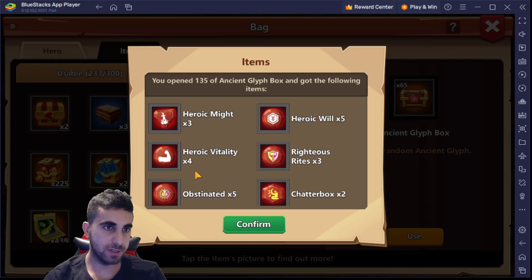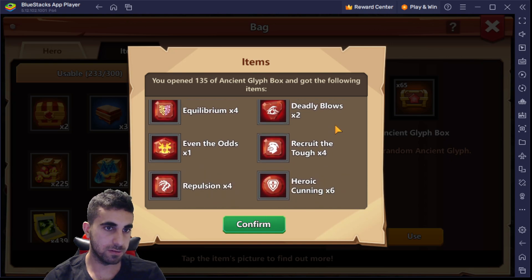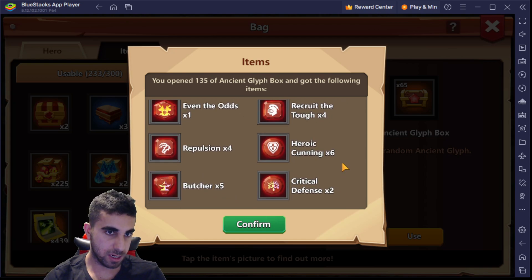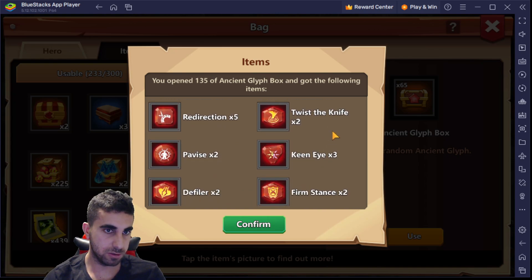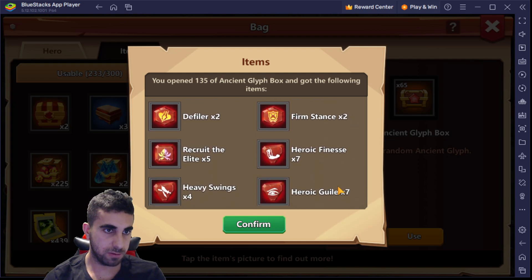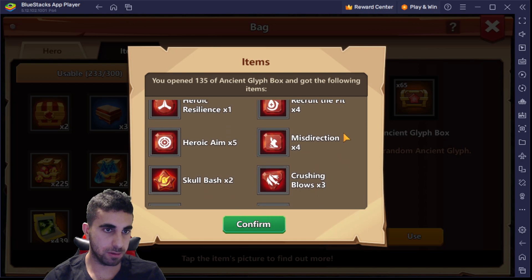Heroic Might three, Heroic Will five, Vitality four, Righteous Rights three, Obsidian five, Chatterbox two, four Equilibrium, Deadly Blows, four dots, recruit garbage, Propulsion four, Cunning six, Butcher five, Critical Defense two, Redirection five, It's a Knife two, Pivy's two, Keen Eye three, The Feller, Firm Stance, recruit — so that's nine recruits. Now we're at 13 recruits, and we got two Skull Bashes.